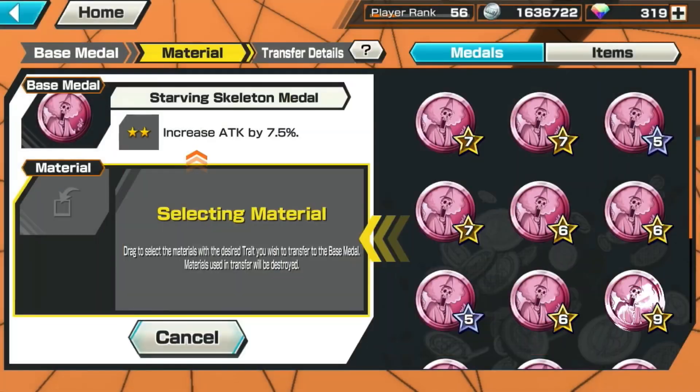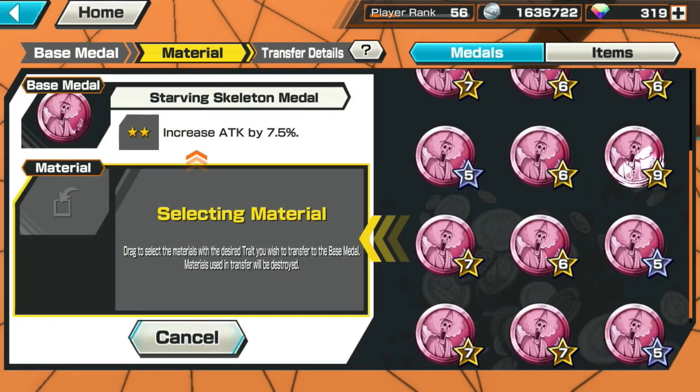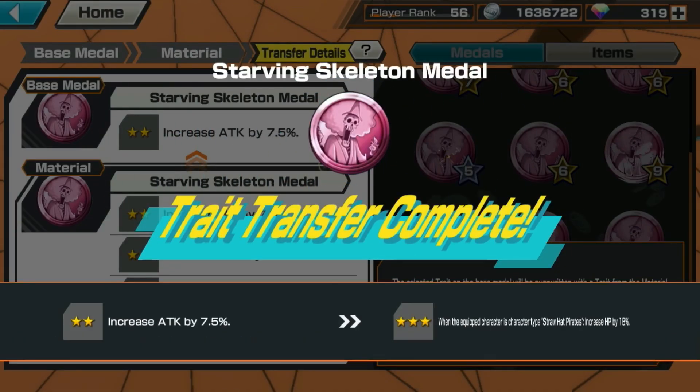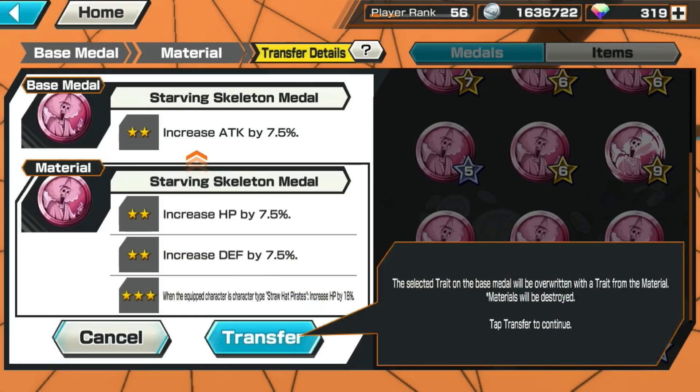Where are you, 18% HP? Come on 18% — oh there you go, 18% HP! This is dangerous because there is a chance I won't get that 18%, but I'll take the risk. Transfer — bismillah, let's go! Yay, I got it on my first try! Confirm — there you go: HP, HP, Defend — another 9-star medal.